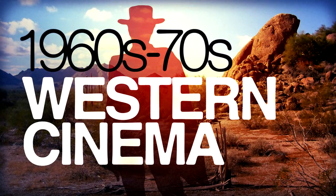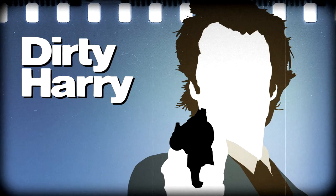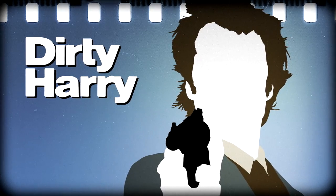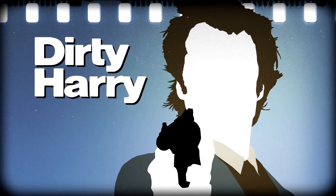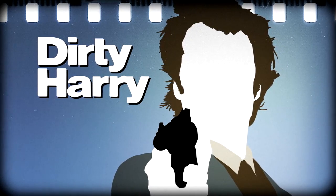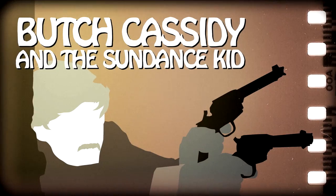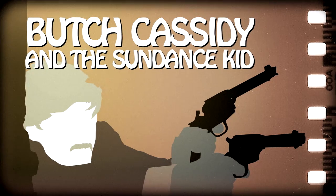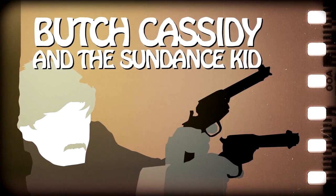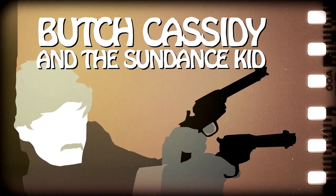The blame for dual-wield popularity today lies squarely at the feet of cinema. With the popularity of westerns aligned with the rise of the action film of the 1970s, it was only a matter of time. Action films are not noted for their subtlety, and firepower is one trait not often spared. Dirty Harry's .44 Magnum was described as the most powerful handgun in the world — so what better way to up the ante than to double down on a second pistol? In the 1969 film Butch Cassidy and the Sundance Kid, each character employs a pair of Colt single-action army revolvers in a daring shootout while fleeing from the Bolivian police.